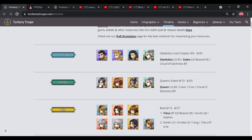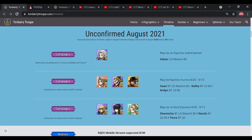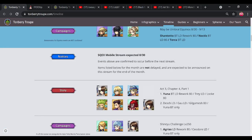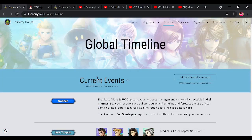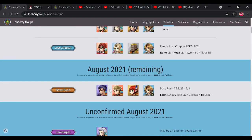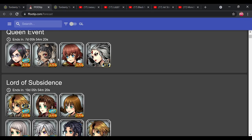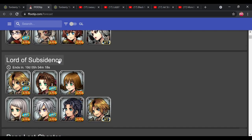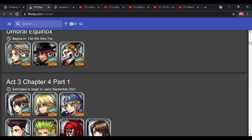This means we can have a rough idea of what characters are coming out, what events are going to happen, and plan ahead to decide what to spend our resources on. One website that's really good for that is Tomberry Trope, which shows all predicted characters. FF00tip is also a very mobile-friendly version where you can see upcoming characters and save up for them.